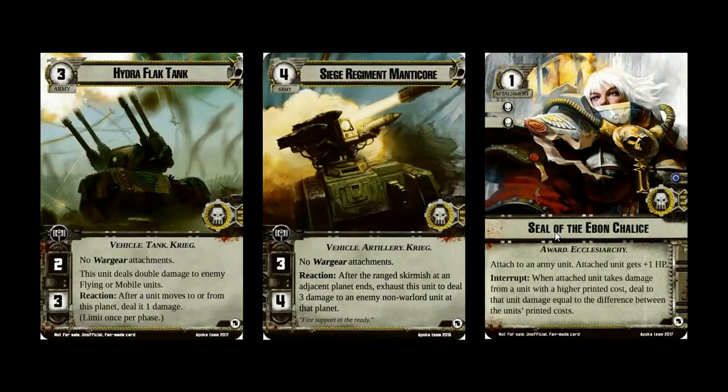For the Imperial Guard, here are the cards that I really liked. These are almost entirely designed to go with Gorezord, but I think thematically they work really well. The Hydra Flak Tank — shoots down aircraft, three cost, one command, two attack, three hit points. No augur attachments — perfect. Double damage to enemy flying or mobile units — perfect theme. And the extra little reaction after a unit moves to or from the planet: it's a nice extra, so even if they don't have any flying or mobile units, the Flak Tank is going to be good.